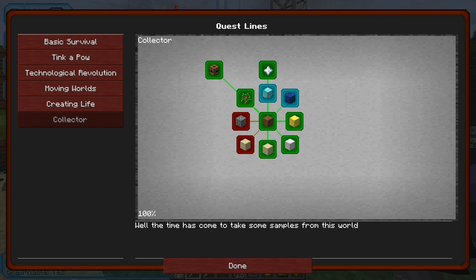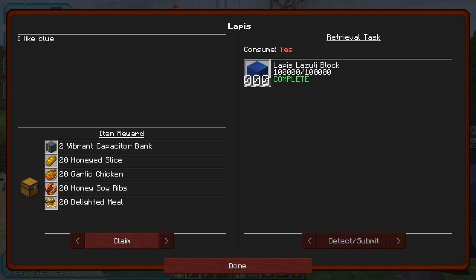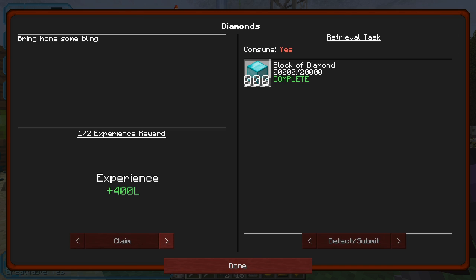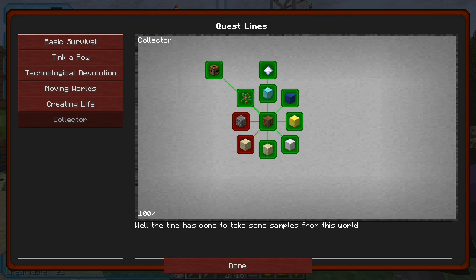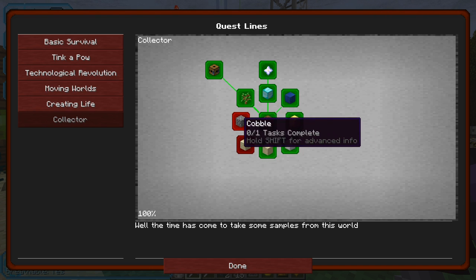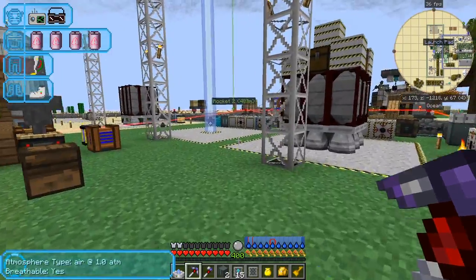Collector quests: we've now got these two complete. Item reward and food — I'll claim that and I get two vibrant capacitor banks, which is great. The rest don't matter. The diamond one: 400 XP and a reward choice. I've already got a rainbow generator and don't intend to use it, so the obvious pick is the dimensional transceiver. We don't need the heat potion either. Just two left to do: under the sand and cobblestone. Under the sand is actually taking a long time.